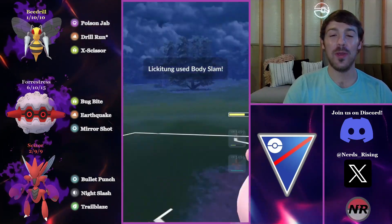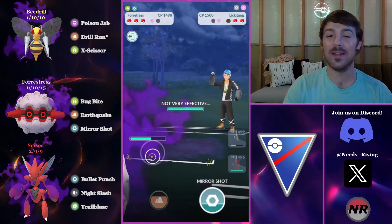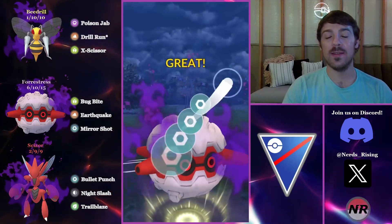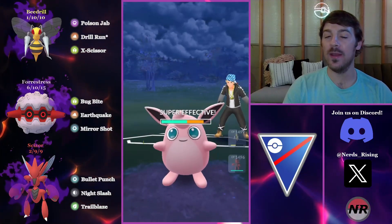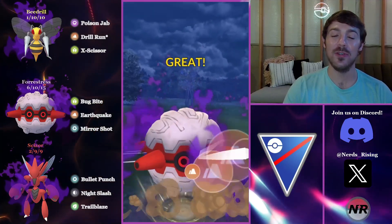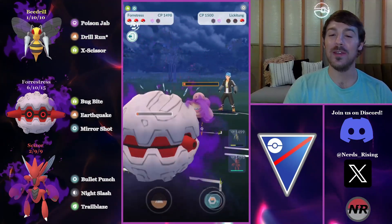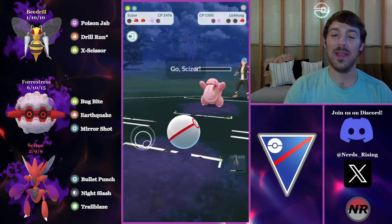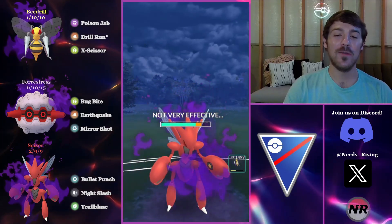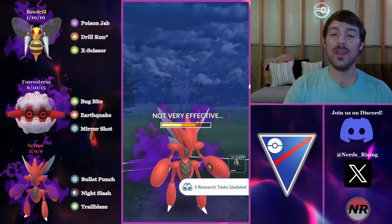I bring in Fortress and catch a Body Slam. The opponent should probably just Top-Left but they don't know we have a Shadow Scissor in the back. I go for a Mirror Shot here, then straight for the Earthquake — they let it go recognizing we still have the Beedrill. Licktung is way too low, they farm us down, but the opponent throws energy after seeing the Scissor and goes for another Body Slam. We live it, no-shield it, and get the win.